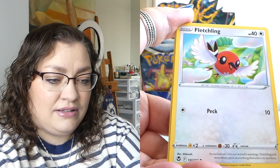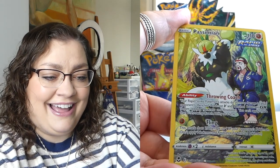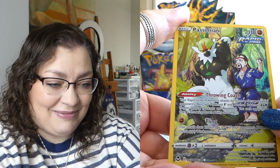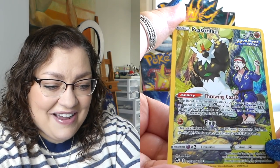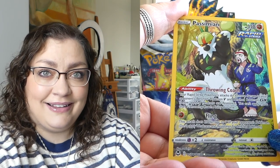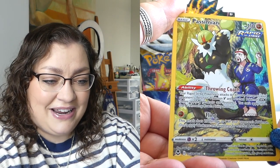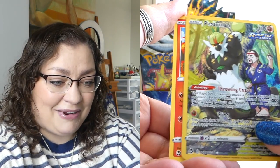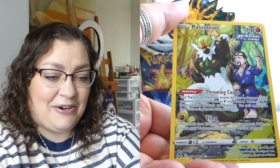An adorable little Fletchling. Trainer Gallery time! We've got Passimian here and whoever that's supposed to be — but awesome, we've got a Trainer Gallery card. Y'all know I love these. I just love the interaction between the human and the Pokemon and just seeing the Pokemon's personality really come out in these cards. And then we've got an adorable Victini there for our non-holo rare. Yay, Trainer Gallery!